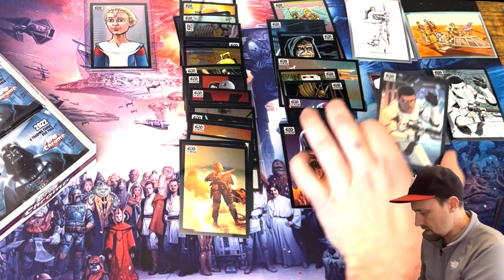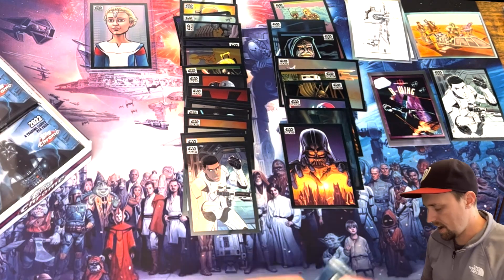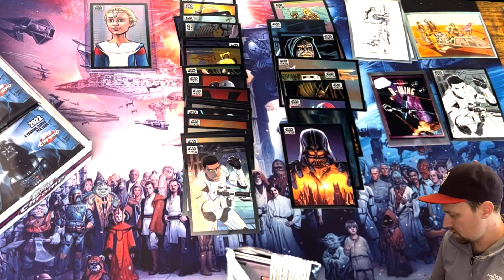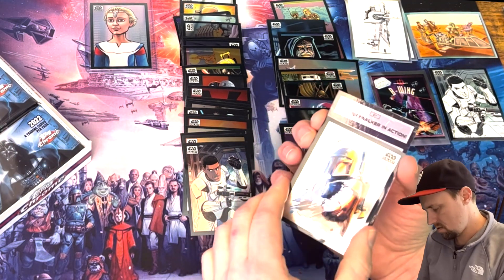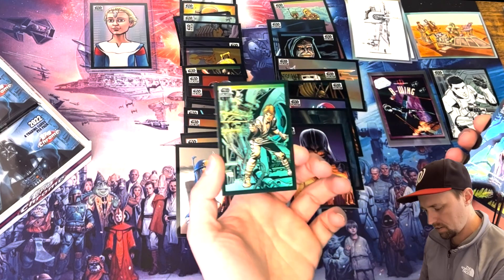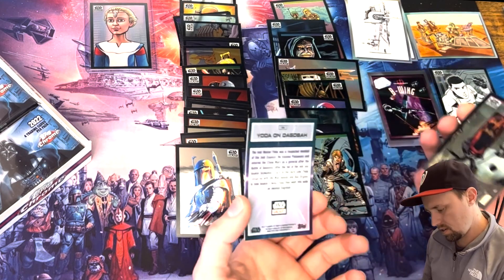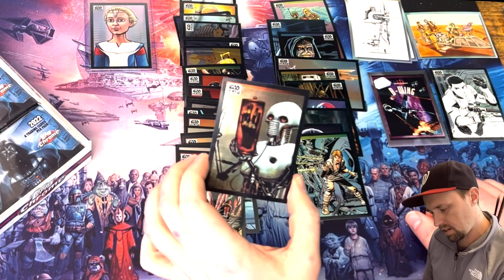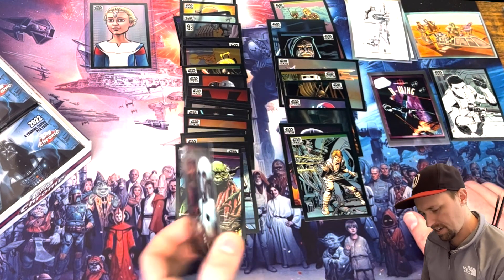Refractor — a galaxy within grasp, that's a cool card. And here's the non-sketch variation, the regular one of Finn — very cool. I like that they throw in different variations: sketch variations, color variations, numbered variations. Boba Fett number 10. Luke Skywalker in action refractor — that's old school, a throwback, and well centered. Yoda on Dagobah. And Luke's prosthetic hand with the medical droid.